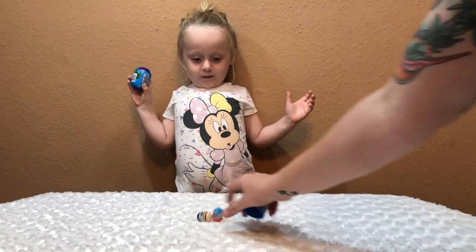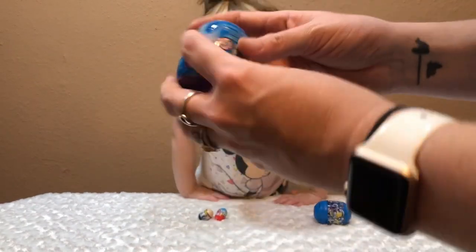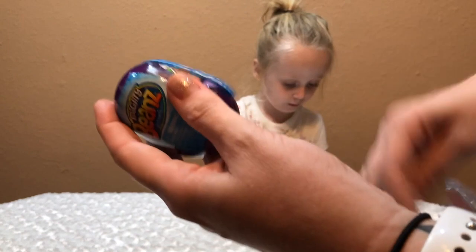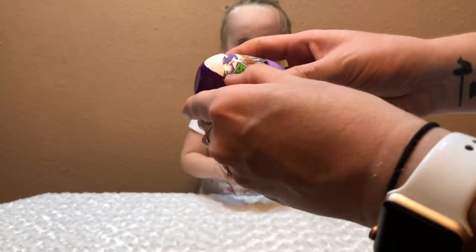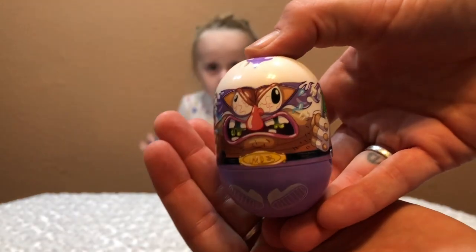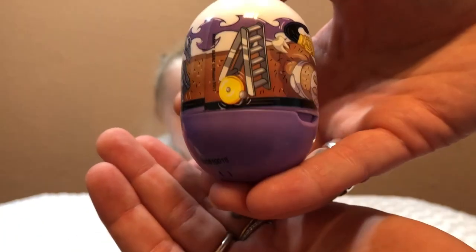So let's see what we got in this one. Peel this open and I'll let Artemis show you guys. There we go — for ages five and up. We got a purple one this time, that's cool! Something a little bit different. See who's on here — he's pretty crazy looking. Is he a wrestler maybe?